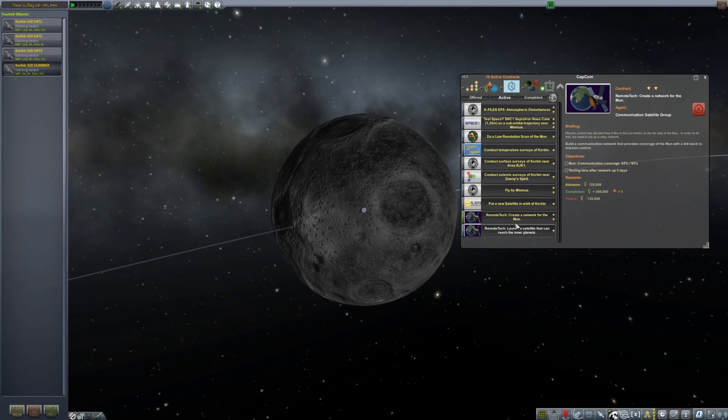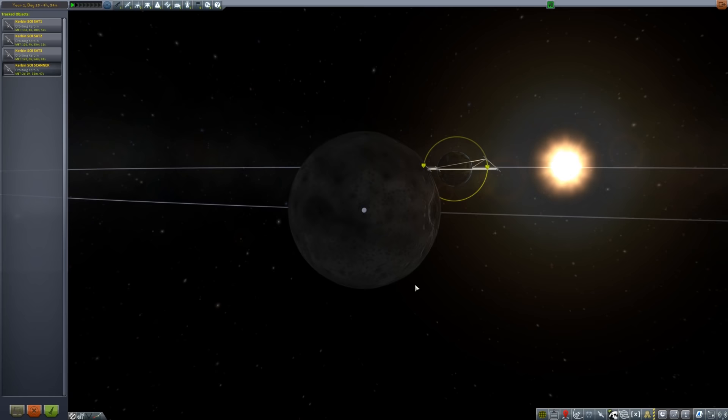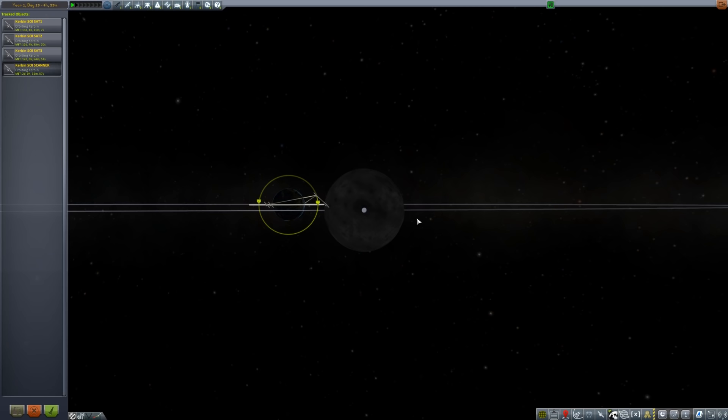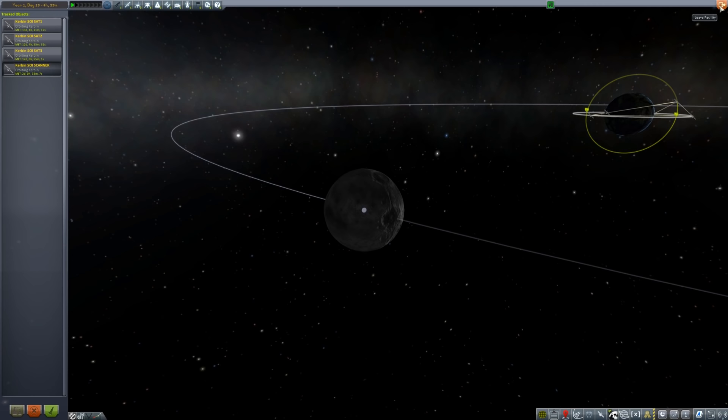Then we're going to create a network for the Moon — sending three more satellites. We have to adjust the satellite design a little bit because even though the Moon's diameter is much smaller than Kerbin, we're also going to be orbiting at a slower speed. I'm not sure about the dark time relative to Kerbin, but I'm thinking it's going to be more dark time. So we'll probably have to put an extra battery, but our design for launching satellites is solid. Let's go do some of those things.